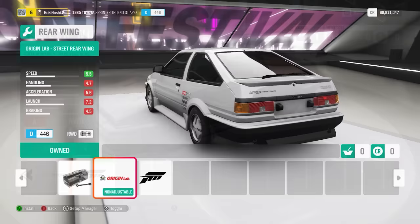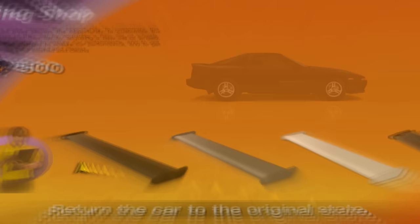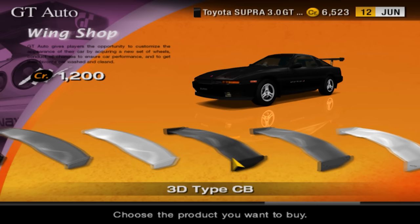Horizon 5 touted so much more customization, and even before its release, we saw in GT7 that they had customizable rear wings, and I thought it was going to be a guarantee that Horizon 5 would add something similar, or even just have multiple options to pick from, kind of like the BCL wing we got on a small handful of cars. Even Gran Turismo 4 had more wing styles, and that's 18 years old.